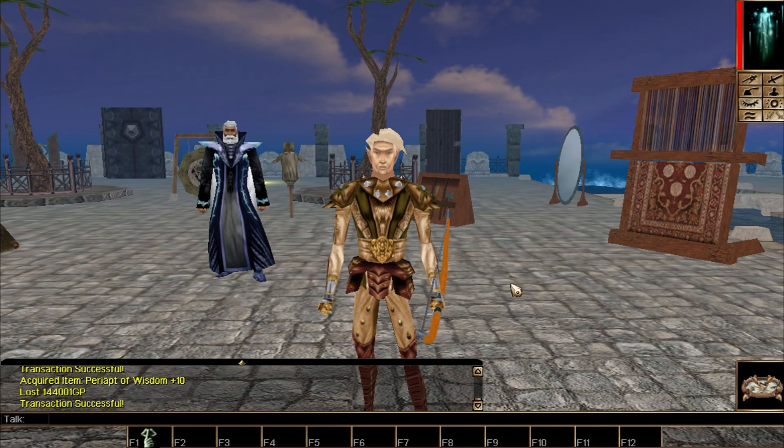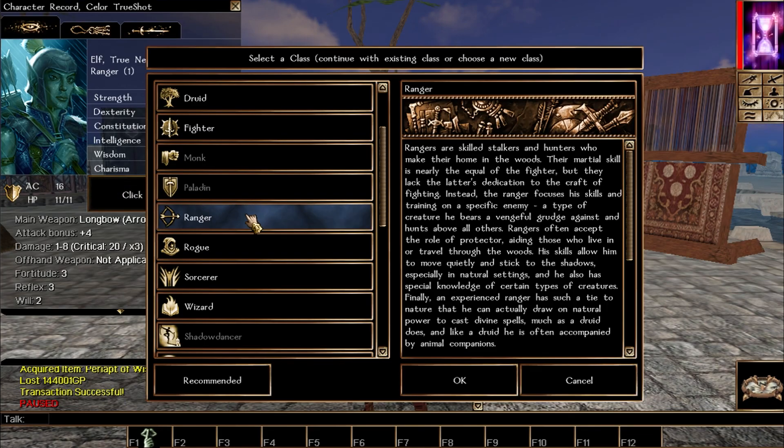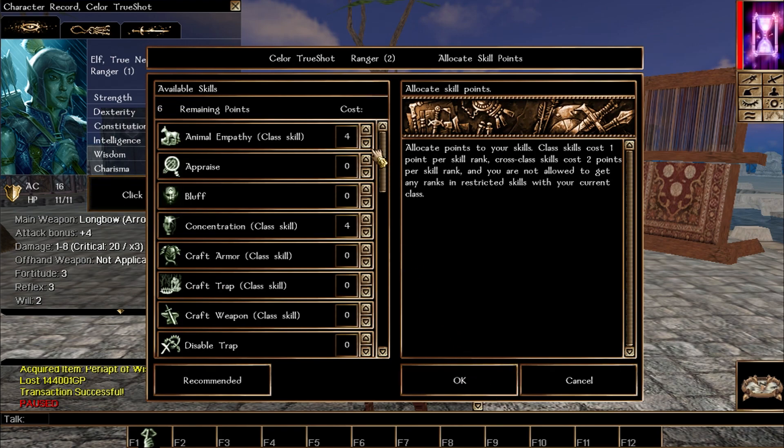Now we're moving on to the leveling section. As I said, you start as ranger through levels 2 to 7. At level 8 you take one level of wizard for the arcane archer prerequisite. Then roughly levels 9 through 18 you take 10 levels of arcane archer, then return to ranger for the rest. It's a very easy leveling scheme.